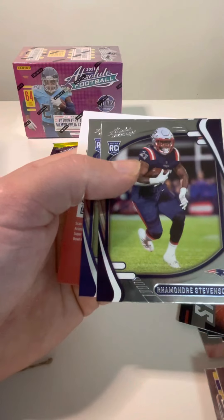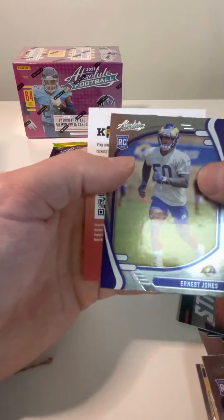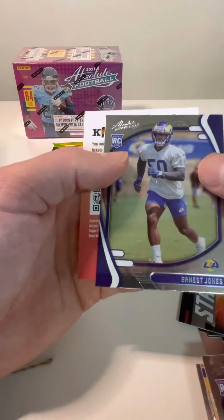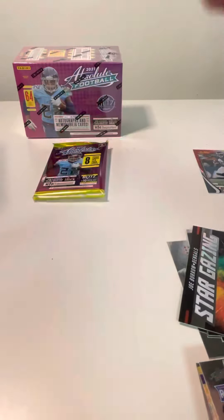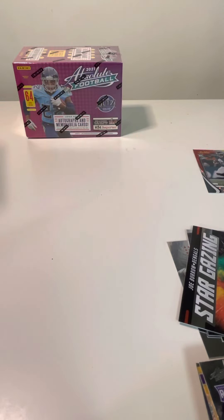Asante Samuel Jr. is having a decent rookie year. Ramondre Stevenson — I got a parallel of him in the Donruss holiday edition I opened. And Ernest Jones. Final pack from this blaster. We got that Devontae Smith numbered to 499 — got to be very happy with that. And the rookie materials.